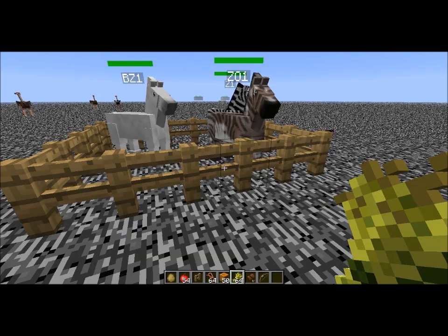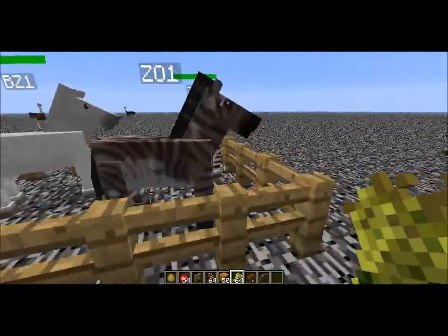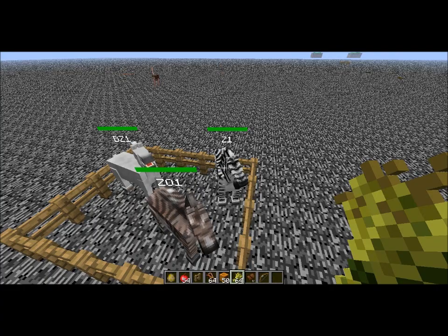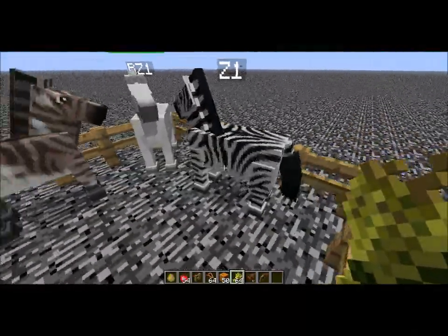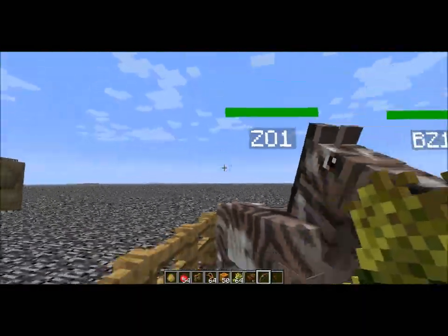Okay everyone, I am back and I have myself a lovely looking zorse. So this is what they look like, and previously I accidentally said you tame a zebra with another horse — I meant breed. So once you have a zebra, you breed it with any other horse and you will get the lovely looking zorse.